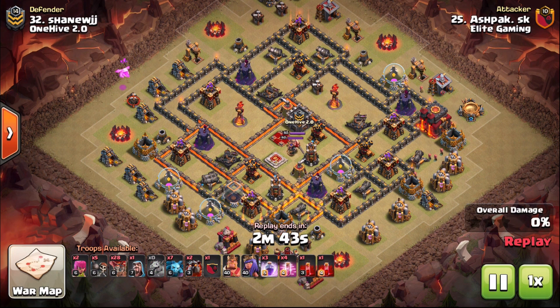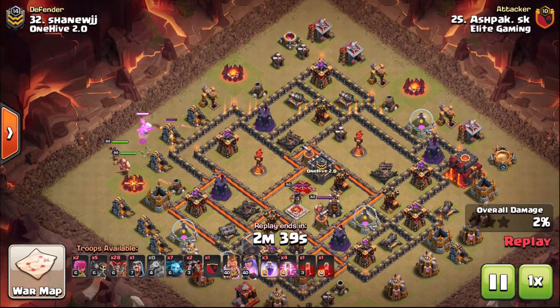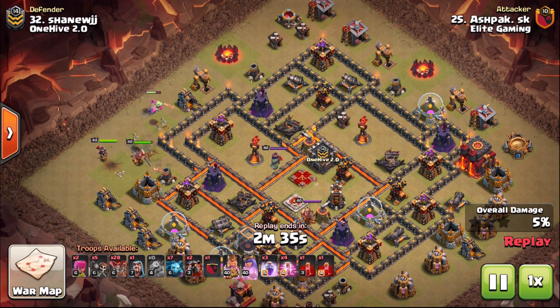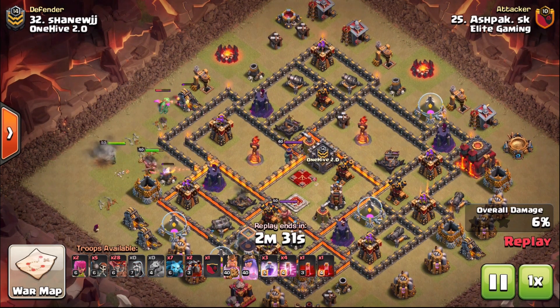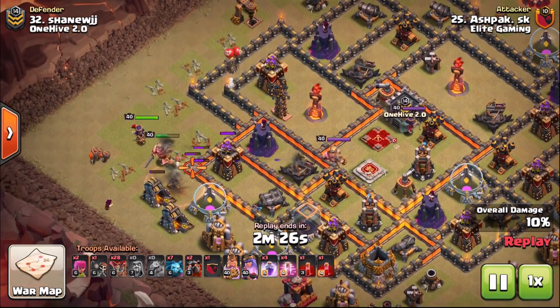Another Lava Loon attack here before we move on to the Dragon attack. We do have the Inferno Towers again just placed a little bit further apart — a defense skewed, not so symmetrical across the base on this one. Again targeting in towards one of the Inferno Towers — it's right next to the Archer Queen and CC in this one.